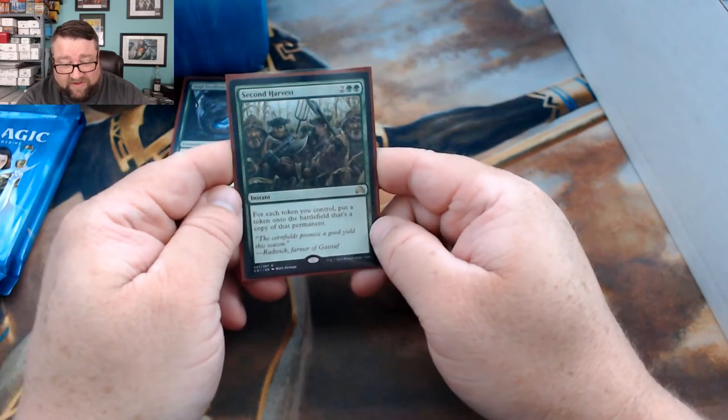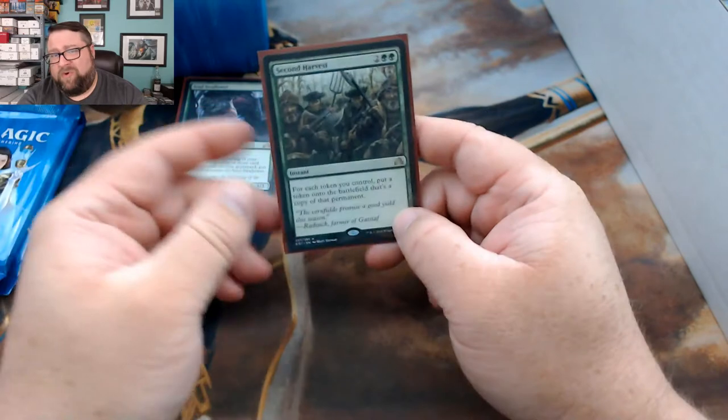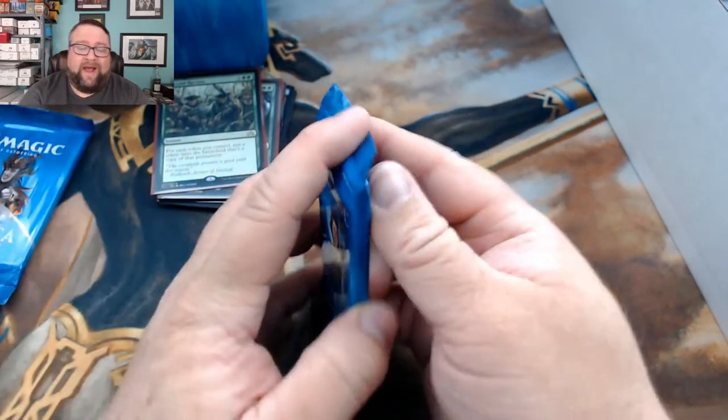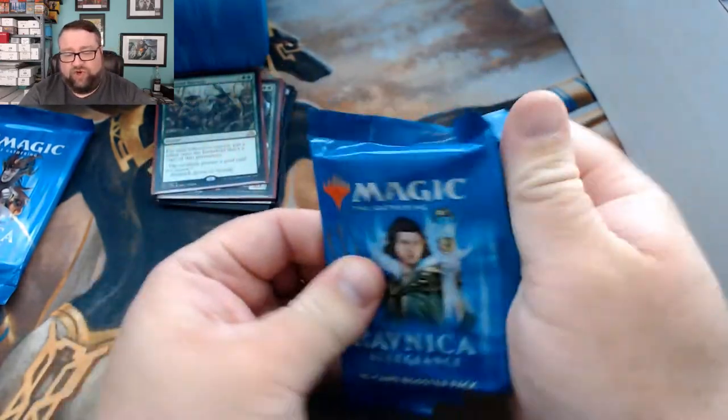Next rare is Second Harvest — a good card for tokens and good stuff. Alright, let's go ahead and see what we got in our packs for Joel.